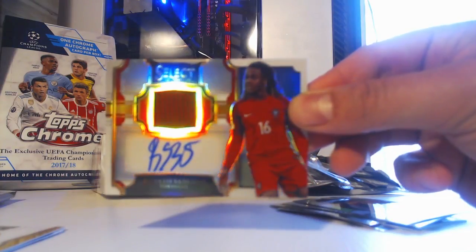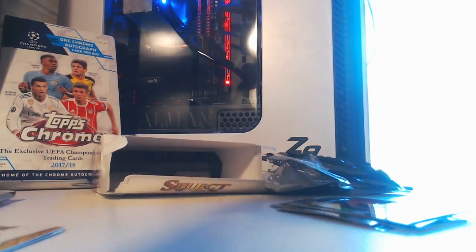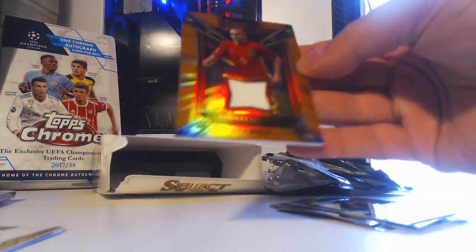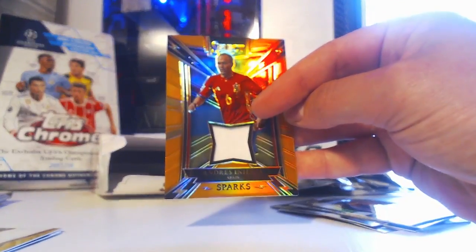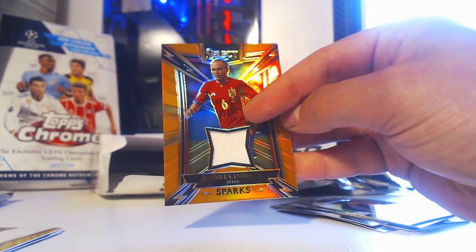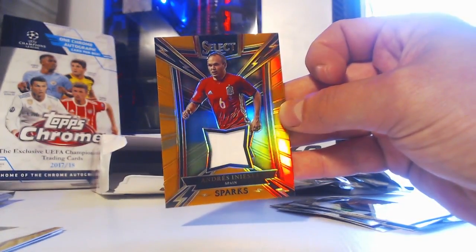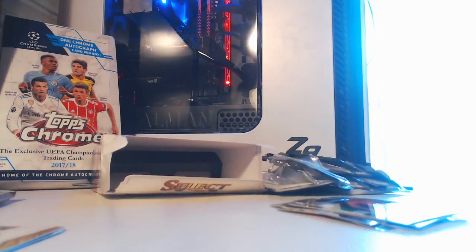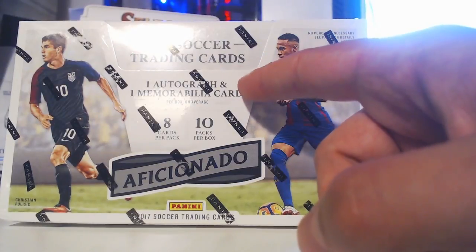I'm still pretty happy. Quick recap — Renato Sanchez jersey and auto. Then Iniesta Sparks game-worn jersey card — no patch, just plain white one-colored fabric from a non-logo area. These multicolored or logo-cut patches are much more desirable. And Schweinsteiger. Those were the big hits. And then Umtiti — low numbered. But I'm gonna show you quickly what is still coming up.